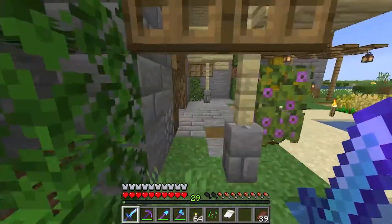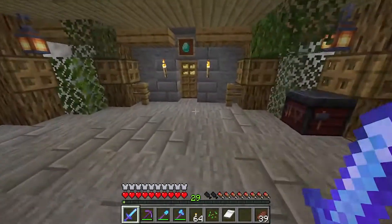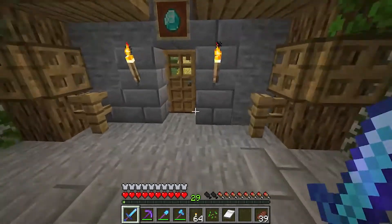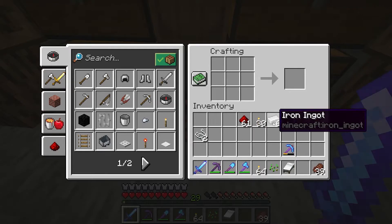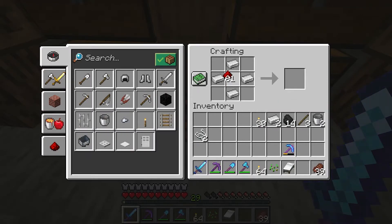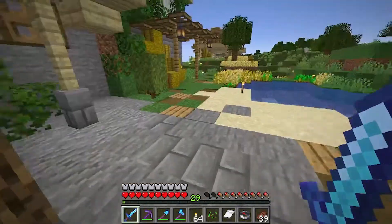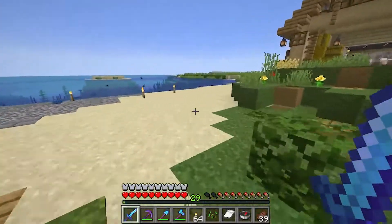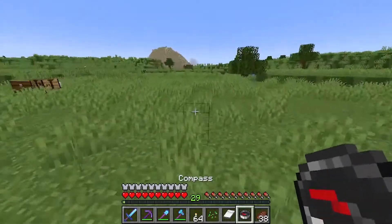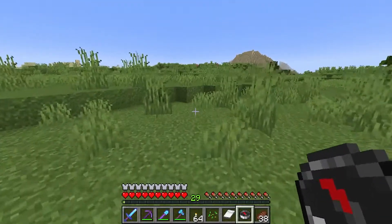Before we get started on our house, we need to get an iron farm started. An iron farm is a very important farm for us later in the game — the further we get, the more iron we're gonna need, and an iron farm is easier than mining iron. I want to build our iron farm in our spawn chunk, because if you build in the spawn chunk, it will always be active no matter where you are in the world. Our iron farm will be running all the time. To find our world chunk, we need to find our world spawn, and for this we need a compass — a compass always points at the world spawn.